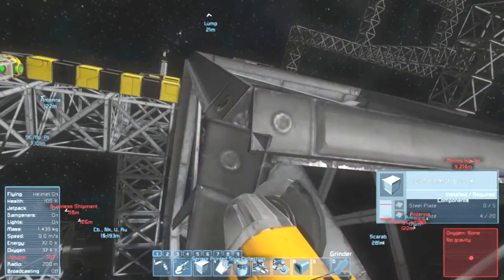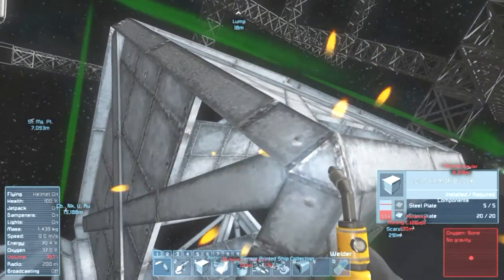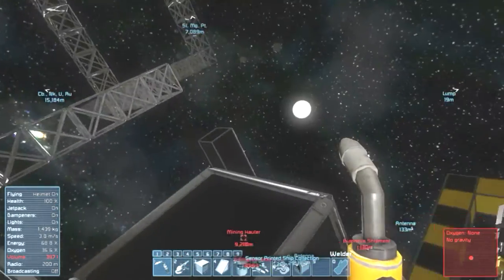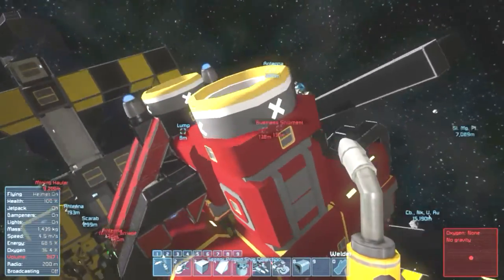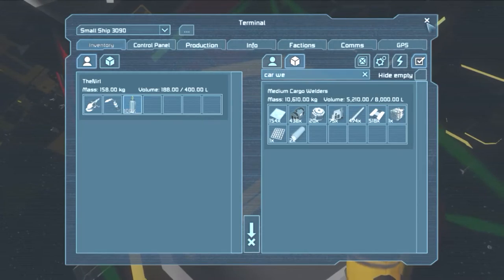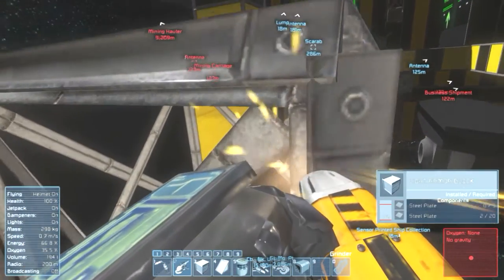I'm almost full, so I'm going to plop some steel plates here — take the opportunity, take some load off. That didn't help at all. Let's just drop them in Lump. Give me your baggage and take all of these for me please. Thank you. Let's finish grinding this down.